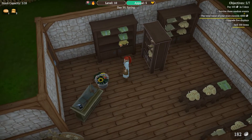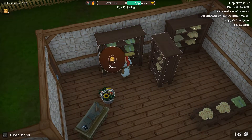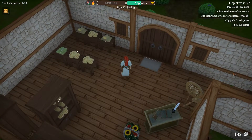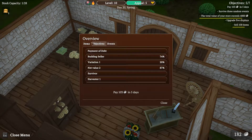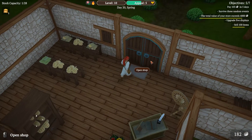We have bread and two more spots here. Let's put bread and grain like that. There's been a fire, so wood prices are very bad. We got the 'Budding Seller' achievement — sell 100 items. Nice! Let's open the shop.